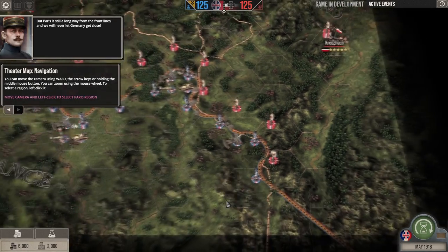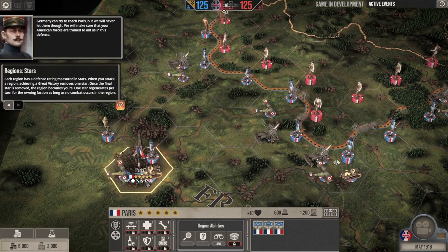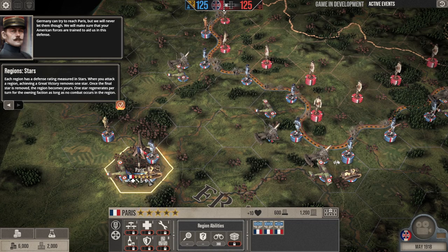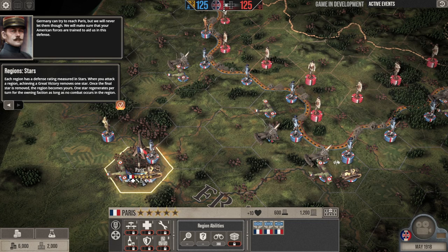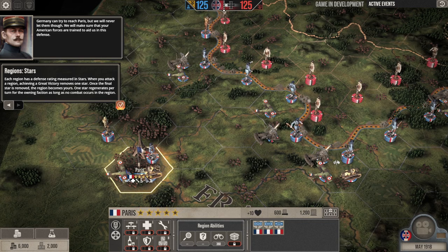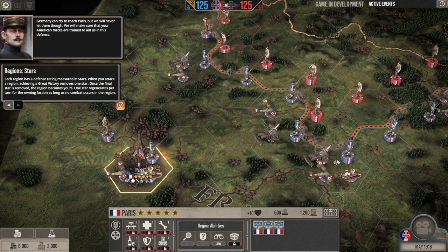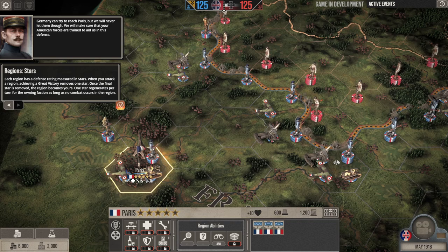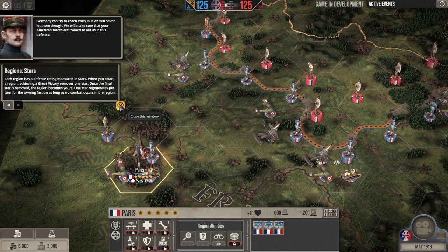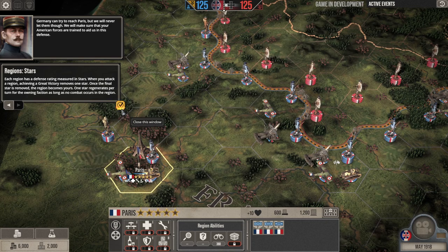Select Paris. Every region has a certain number of stars that represents the defensive value. In order to reduce a hex's stars, you have to win a battle decisively on that map — you're not just going to take Paris in one go. You'll have to fight multiple battles there to overwhelm the defenses. I think it does a decent job of representing the fact that a breakthrough takes more than just taking the front lines of trenches.